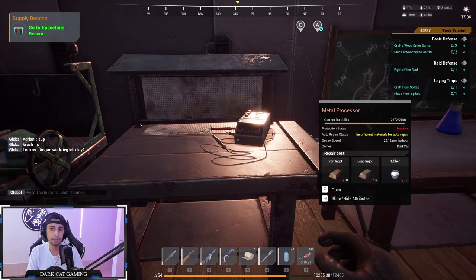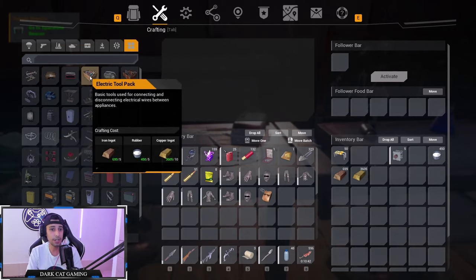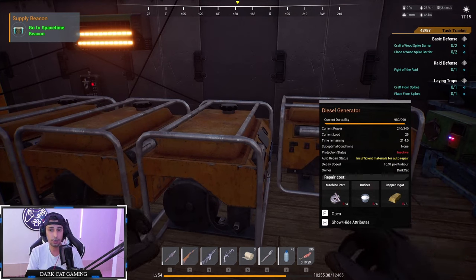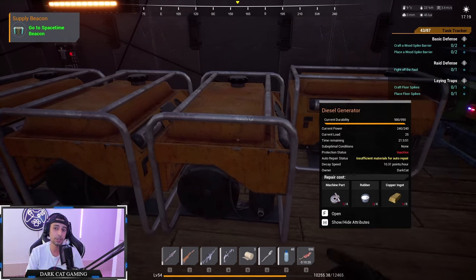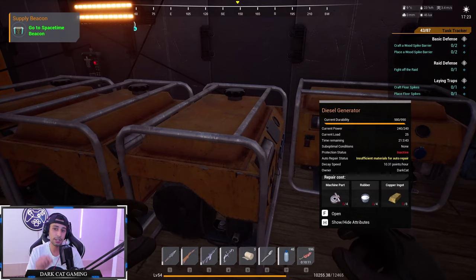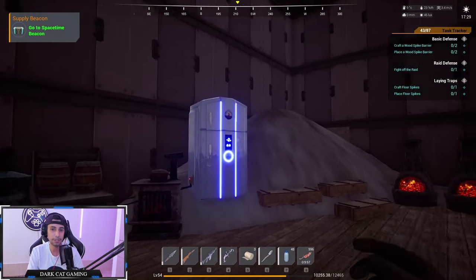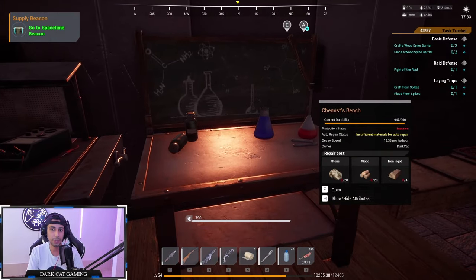The metal processor is also a very important bench where you can make all kinds of guns, traps, defensive items, generators, and the electric tool pack to connect generators to anything that needs power. You can see our generator is at 240 out of 240 current power with only 25 load, so you can connect more devices. You'll need gasoline to fuel the generator — check the timer to know when to refuel. We also have a fridge connected to keep food from spoiling.